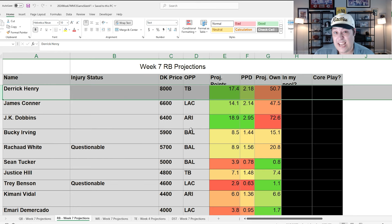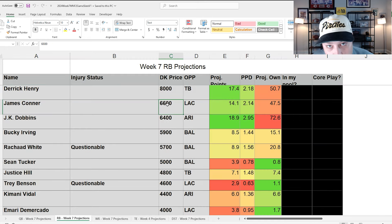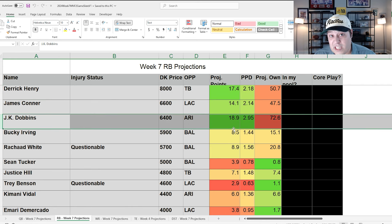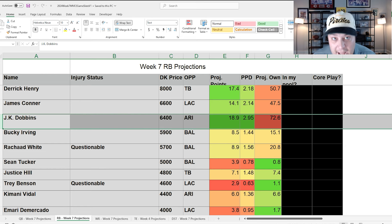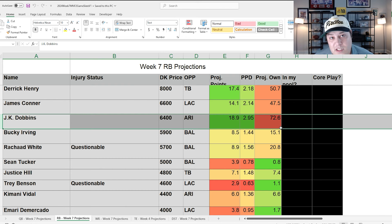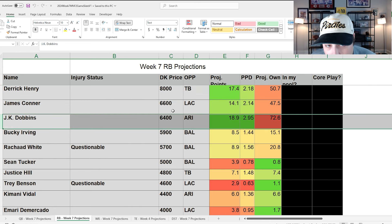JK Dobbins will be by far the most popular running back play. I actually project him a little better than Derrick Henry this evening, largely due to matchup. Derrick Henry is clearly the better player, so in single entry or higher-dollar contests where Dobbins might be 90% owned, I might just play Derrick Henry and avoid Dobbins as my one big piece of leverage. Both running backs are solid tonight, but in large-field GPPs, JK Dobbins could be a little too highly owned.